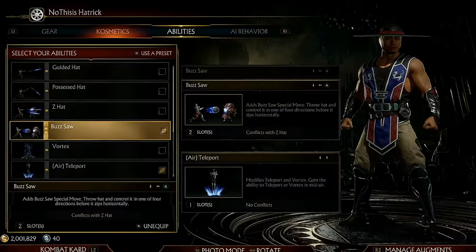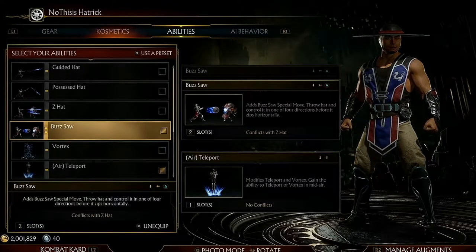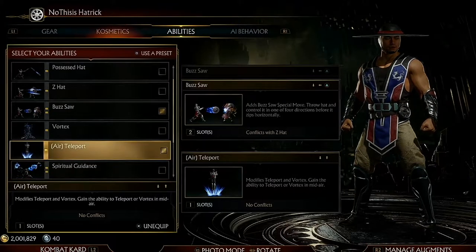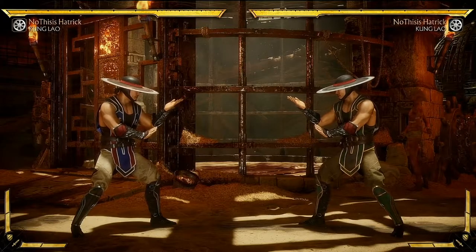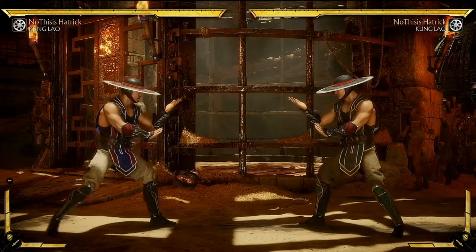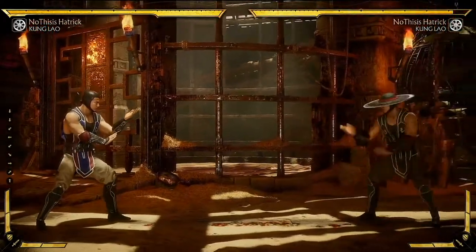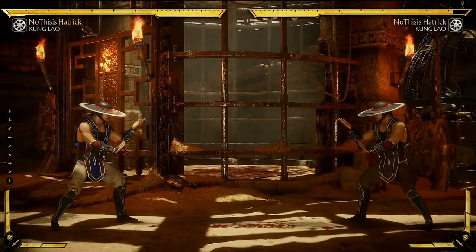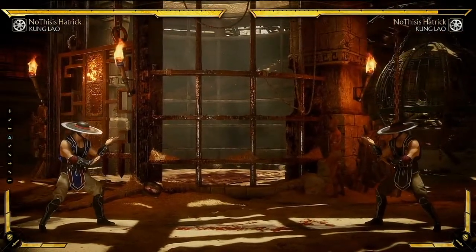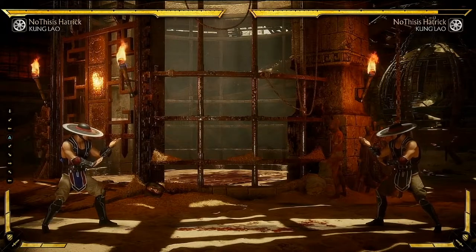This move will take up two slots on your character variation, so for the other slot I will have air teleport on this variation. The move is activated by doing down, back, two, and has a 13-frame startup. Once you do this, Kung Lao throws his hat in a top-down view, unlike his other moves Z-Hat and Hat Toss, which are thrown in a side view.